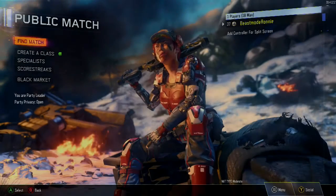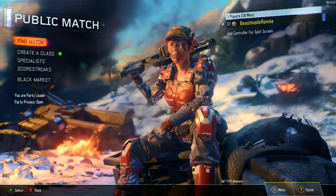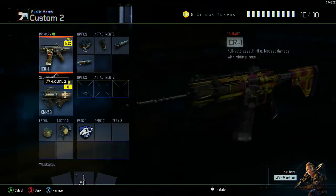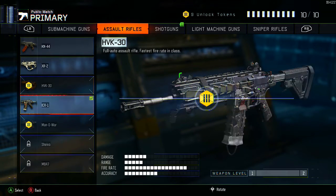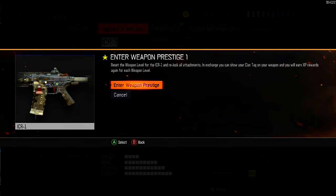Hey everybody, welcome back, Beast Mode Ron, for another Black Ops 3 video. In this video I'm going to be showing you prestiging your weapon. If you don't know what that is — when you max out weapon challenges, you go to Create a Class, click on your weapon, whatever one you're using, and if you look you have a Y button that says 'Prestige Weapon.' I use the ICR a lot lately.